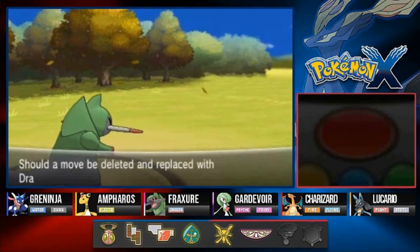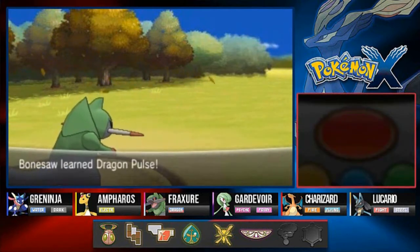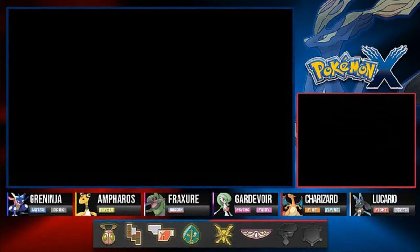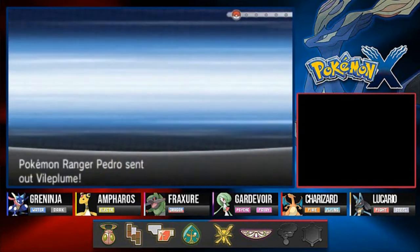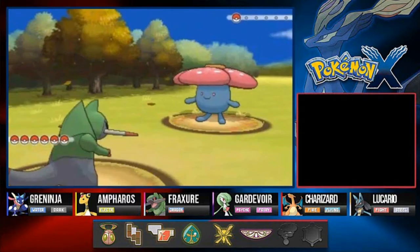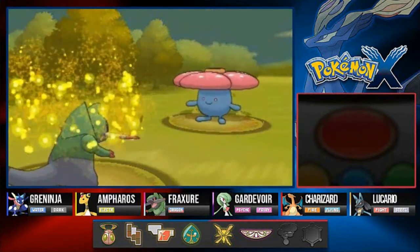Bonesaw is getting closer to evolution. Blaine has been defeated. Moving on — there's one way to go and there's this guy. Oh hi, are you here to interview me? No? Never mind. Here comes Pokemon Ranger Pedro — oh my god. Dragon Pulse, let's see if it does anything. It hits but my old Bonesaw is not much of a special attacker, so that's not ideal.